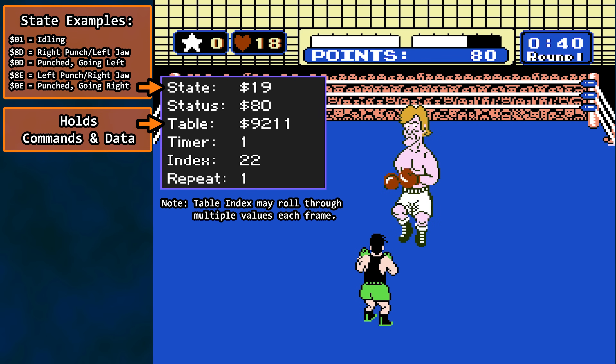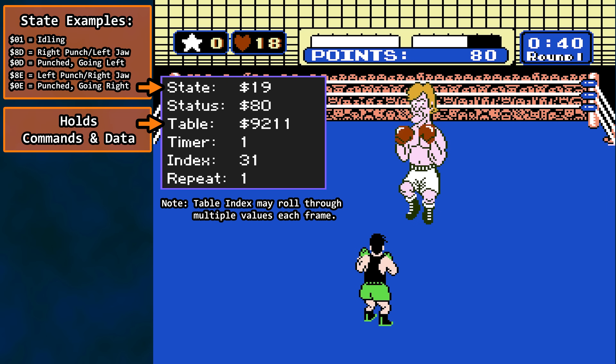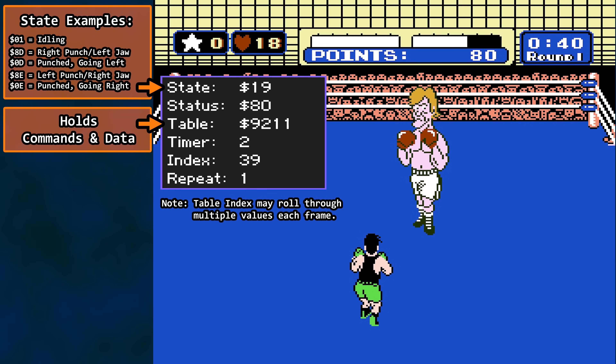The primary method of executing opponent logic is to iterate through the state table, read the next command, and handle it, courtesy of some really fancy jump logic. We may touch upon that logic in detail in a follow-up video, but let's oversimplify for now.